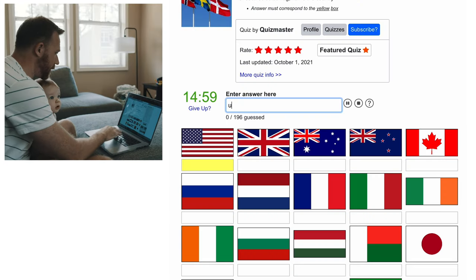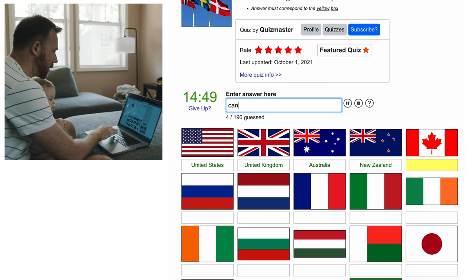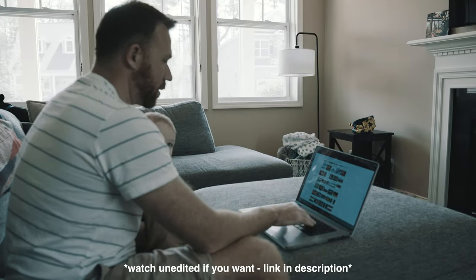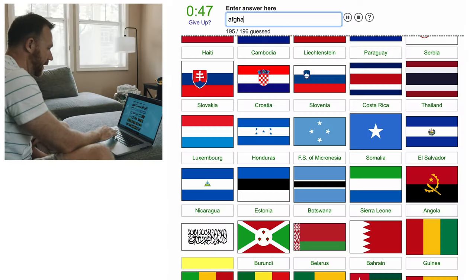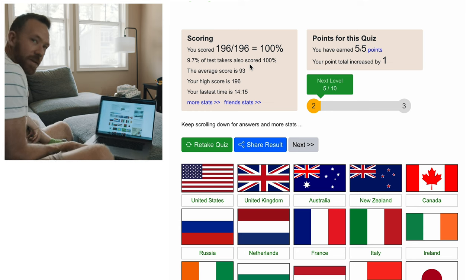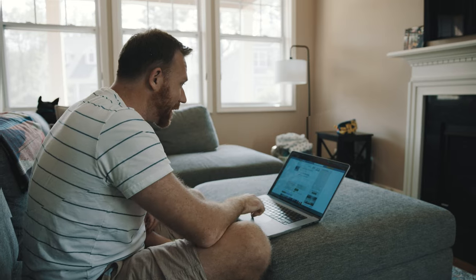USA, UK, Australia, New Zealand, Canada, Russia... Nice — there it is, 100%, my friends! With a baby in hand! It took me almost 15 minutes but with one hand and the baby I think that's okay. So now the most important question for you as a viewer is probably: how did he do it? How does one memorize close to 200 different patterns and relate them to a country's name?